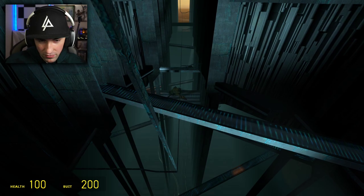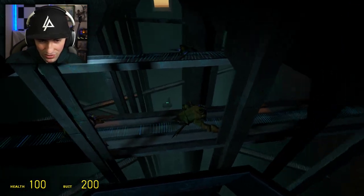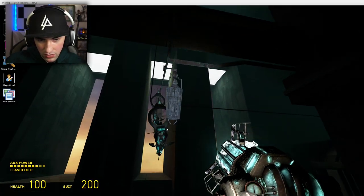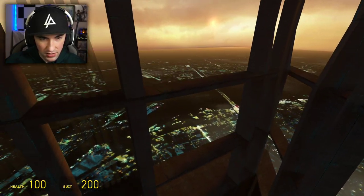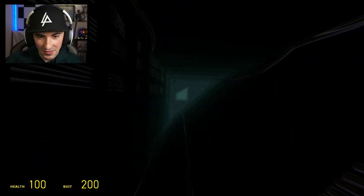Down there - do you see that thing? Last time I did this series I asked you guys what those things were - these are called Crabcents, they're from the beta. They're disgusting. Actually, I gotta get into my little pod. One final look at City 17. Beautiful. That's what we're fighting for everybody, let's go.